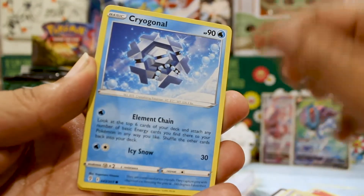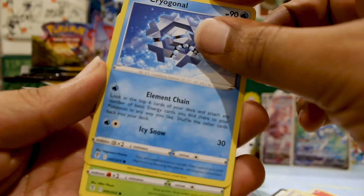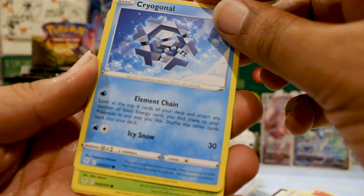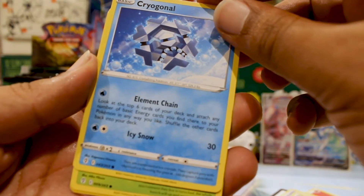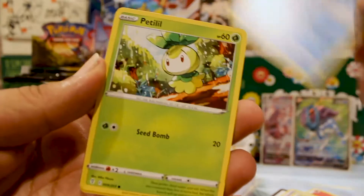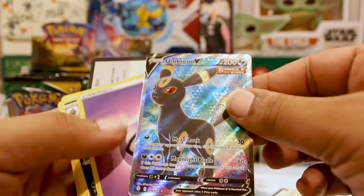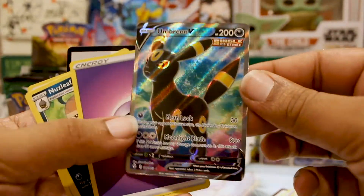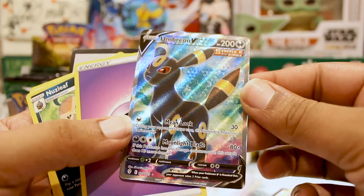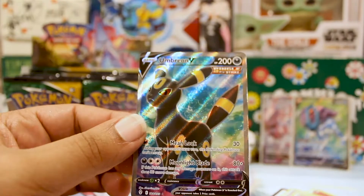Three packs in and we got a couple hits — can't complain. We got a Hoppip, a Swablu which goes good with the new Altaria, and a Croconaw. This card is usually busted — let's see what it does: look at the top six cards of your deck, attach any number of basic energies you find there to your Pokemon in any way you like. Holy moly, that could be pretty broken.